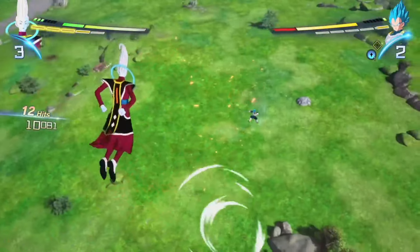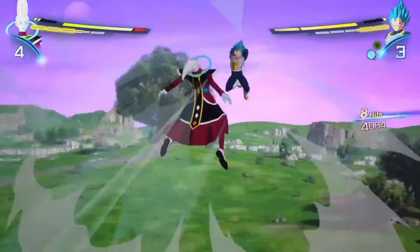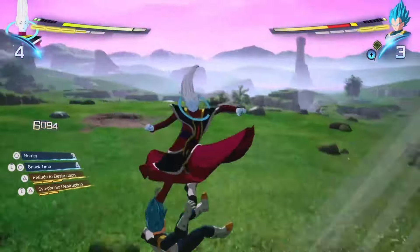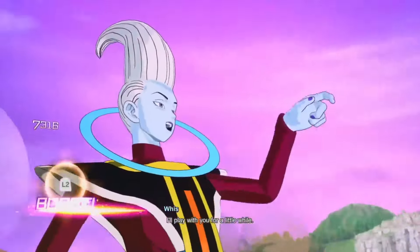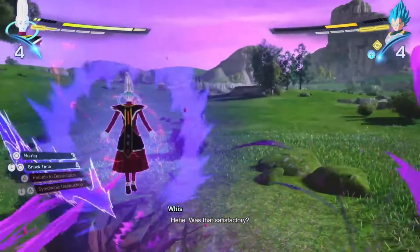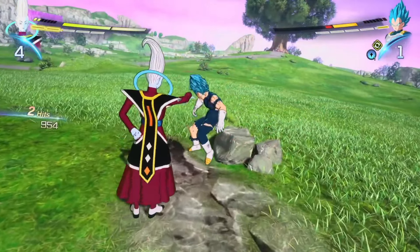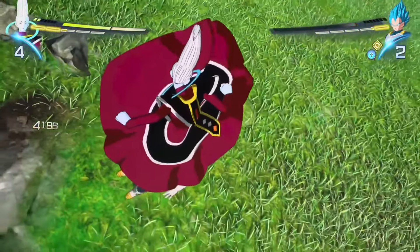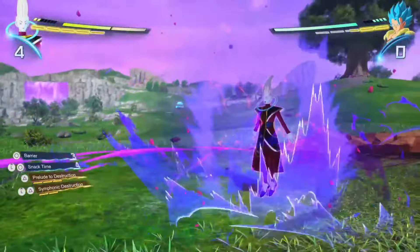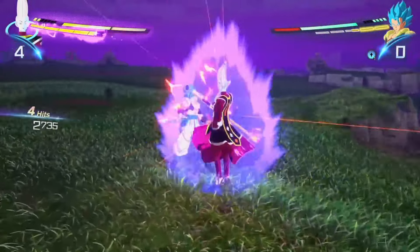Maybe there's a certain combo finisher situation — you know that one where you appear above the opponent after you launch them and kick them down into the ground? That's probably a situation where you could pull that attack off. That attack is kind of ass. I mean, I'm sure there's applications for Symphonic Destruction, but it definitely seems like it was way better in Xenoverse 2. Now we got Gogita coming out here — how does Vegito have a cooler aura than Whis? Good lord.